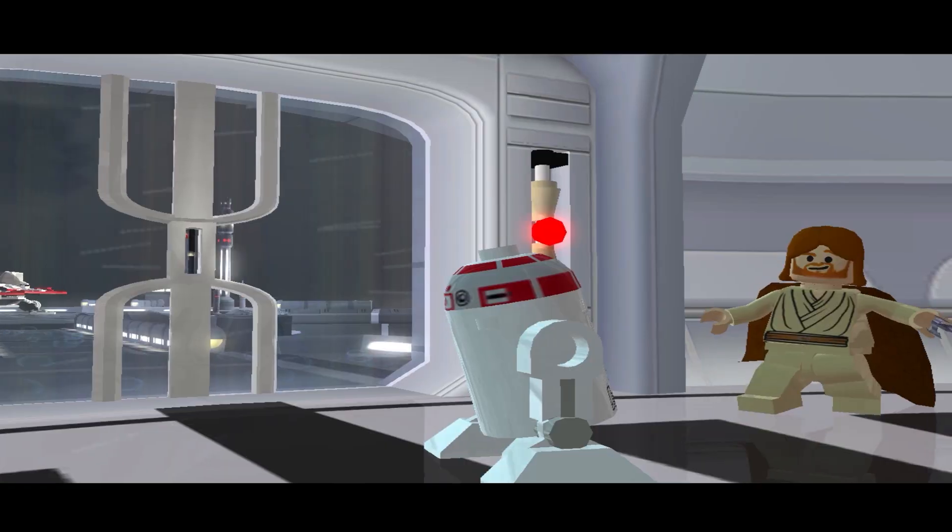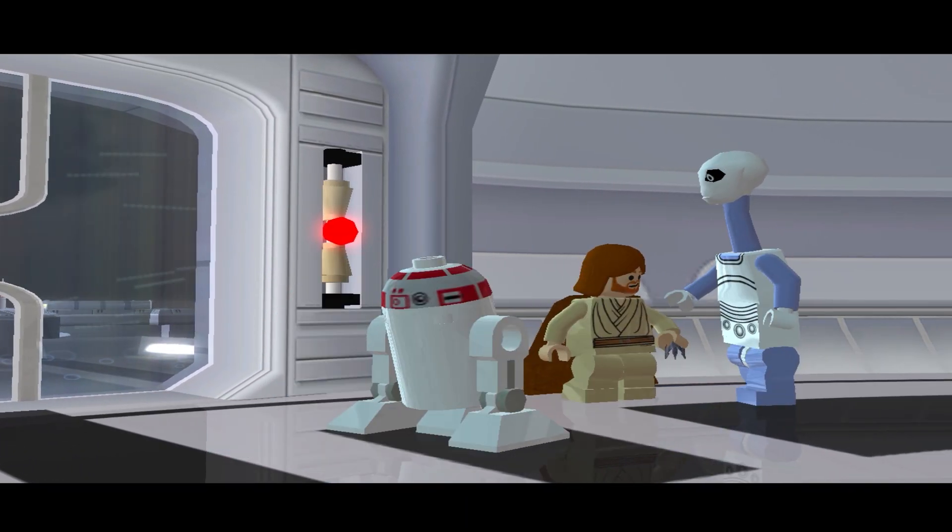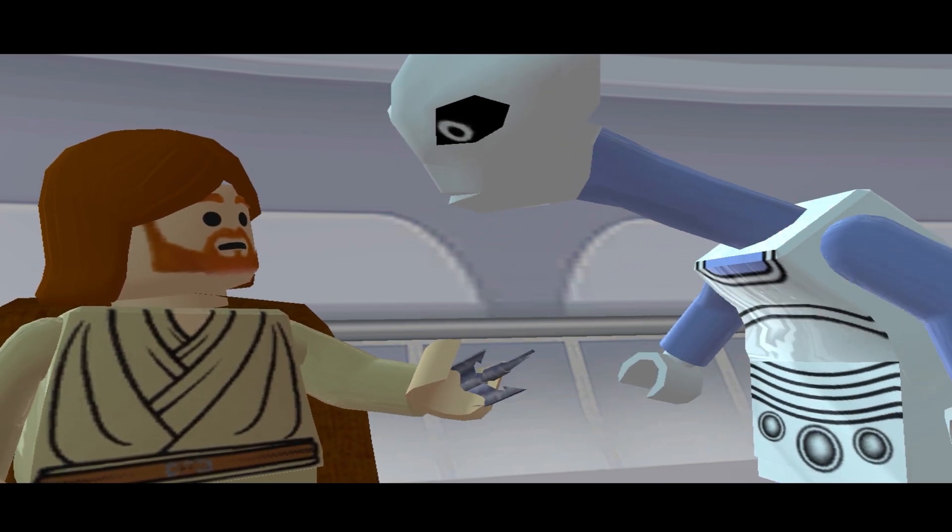You fix this Kaminoan's light and then head inside to meet Torn Way. You show her the Kamino Sabre Dart and she's like, oh yeah, come this way.